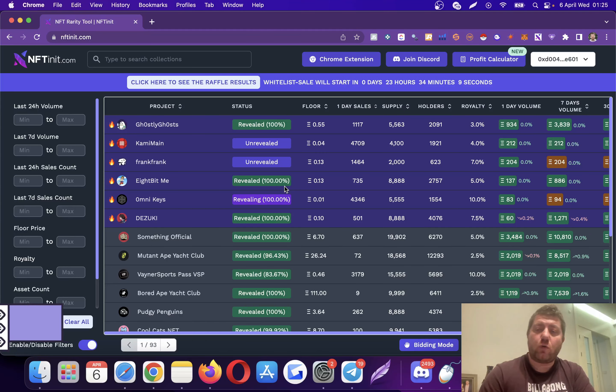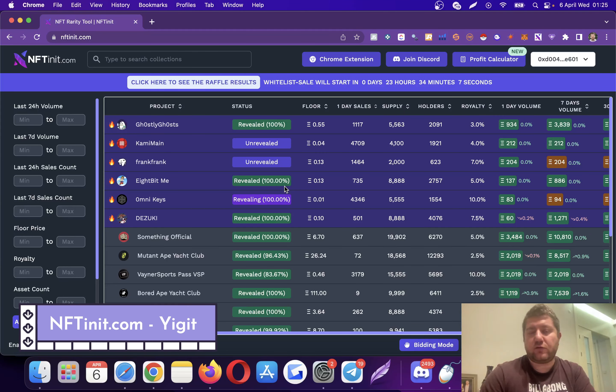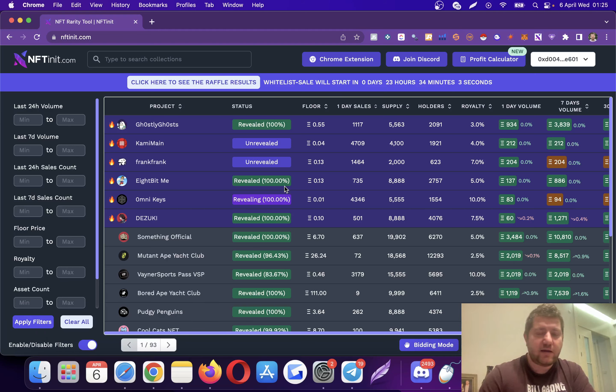In this video I'm going to go over all the features we have, including sniping, mass bidding, auto bidding, trade bidding, analyzes, notifications, profit calculation, flipping, and a lot more.